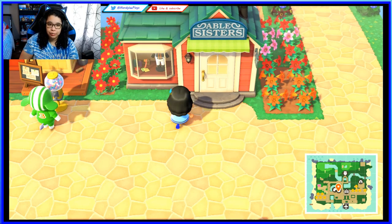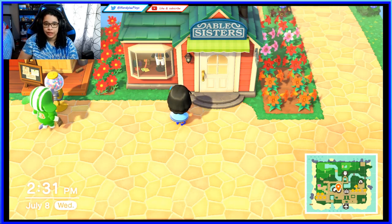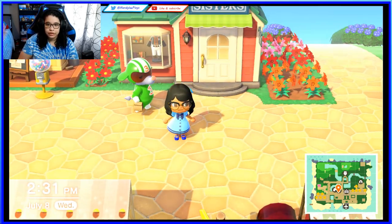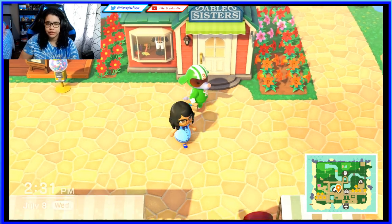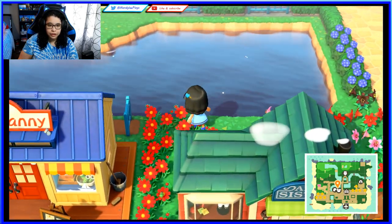Here we have the Able Sisters shop. This one also used to be next to Nook's Cranny on the other side but I moved it so I can get there faster, and it looks more cohesive. I put flowers next to it — these are lilies and cosmos.